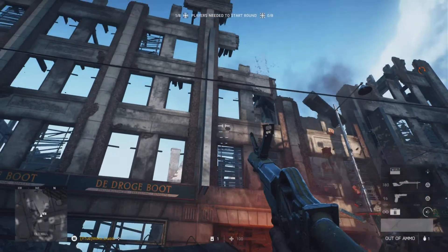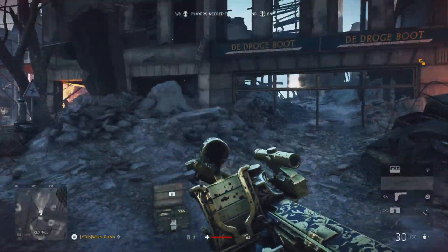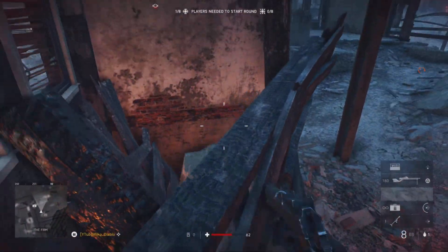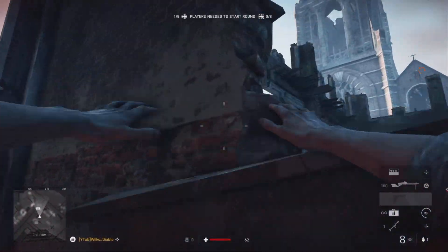Now here, over towards A flag, if you destroy the top of these two bits of the buildings, you can actually climb all the way up there. Not a massively useful one, but another cool place that you can go and somewhere not previously shown in the previous video.